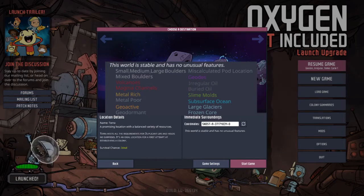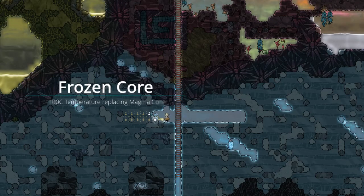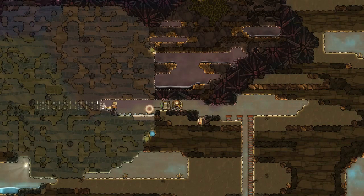You can make the world very difficult or quite a bit easier. Frozen core and large glaciers will spawn a lot of ice in your world. Frozen core will replace the magma ocean at the bottom of your world with a frozen biome, whereas large glaciers will just spawn large chunks of ice and polluted ice around your world at random. These can be particularly useful in a game where there is a lot of heat in a region such as Oasis or Volcania, and can provide a lot of water and cooling for a region.